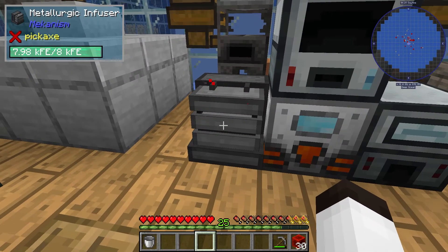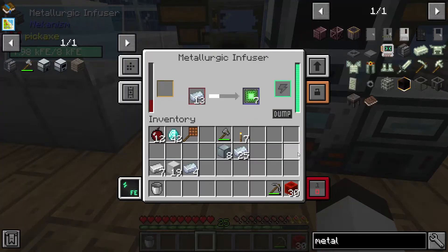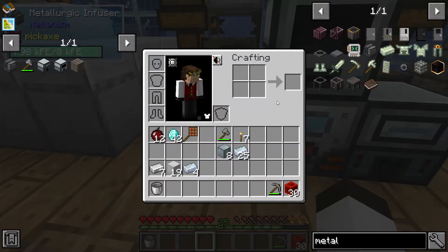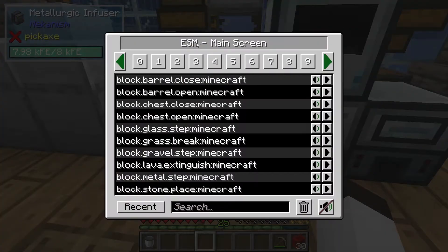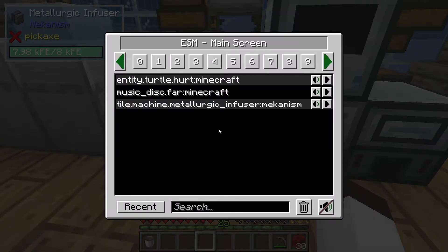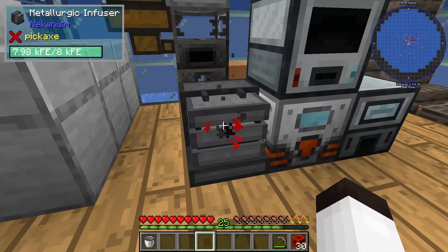This metallurgic infuser is very loud — I don't like how loud it is. What you can do is go into your inventory screen and into the muting screen. You're looking for the machine — the metallurgic infuser — and I'm going to say mute. And just like that it's silent. It's still working but we don't have to hear it, and that's very useful.